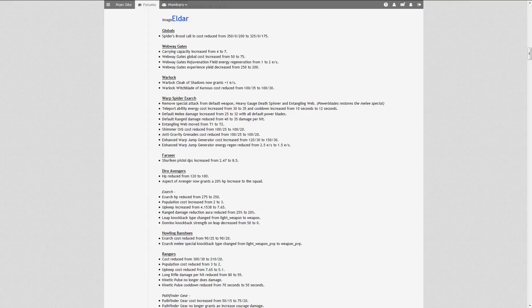The Witchblade of Kernis, a very nice weapon for the Warlock, has also been reduced in power cost only — it now costs only 30 power where it cost 35 before. The Witchblade of Kernis is a very powerful weapon. Since Eldar require a lot of power anyway, the Witchblade of Kernis may not have been a favorable purchase. Now it's more attractive since it's cheaper.